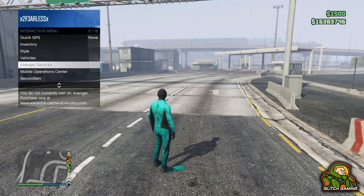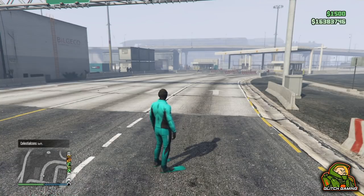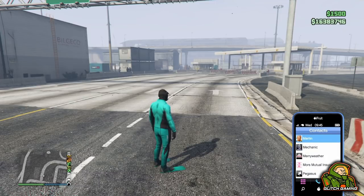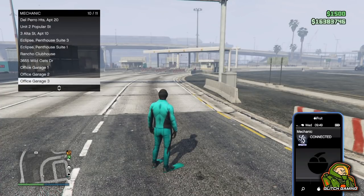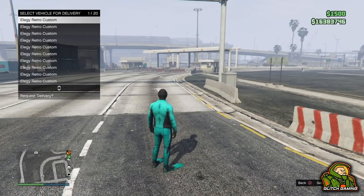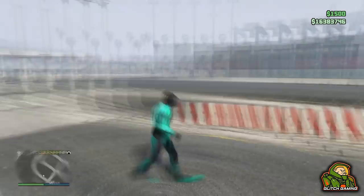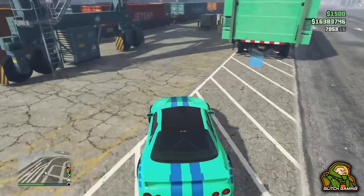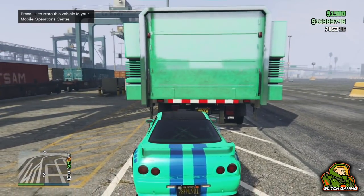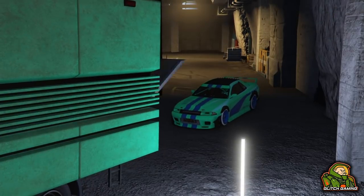Once it pops up that your friend has left, request your MOC through the interaction menu. Then call up your mechanic and get the car you want to duplicate. I recommend using the Elegy Retro Custom if you want to make money from this — supercars or new DLC cars won't give you the full price when sold. Once the car has spawned, drive your Elegy over to the back of your MOC, press right on the D-pad to enter, and accept all alerts that pop up.